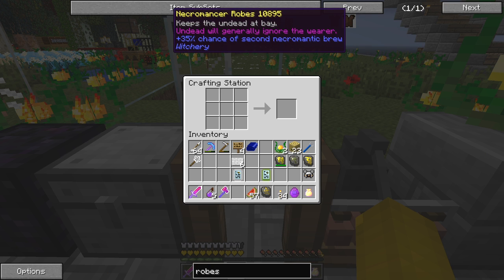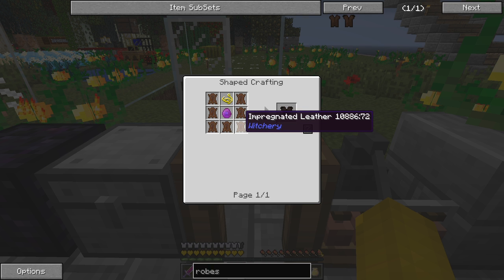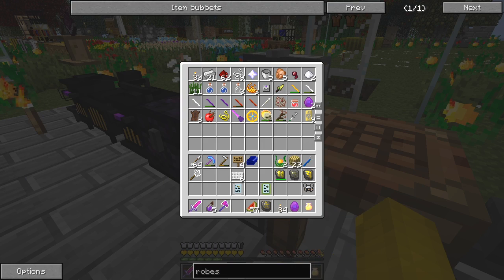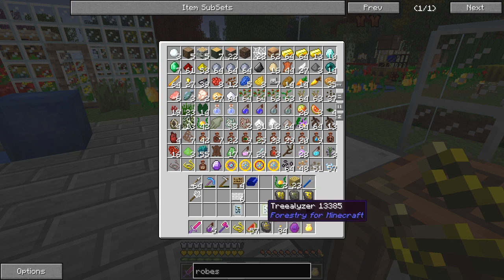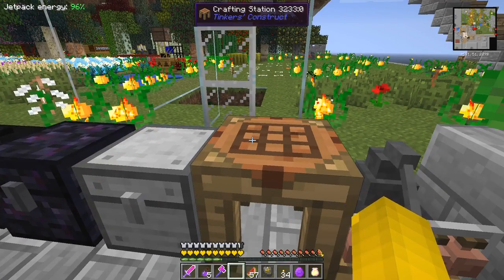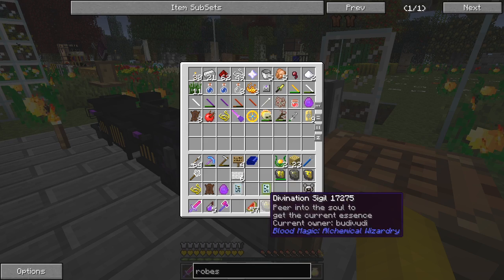Here we go — necromancer robes. That's the one we need to make. So we need a necromantic stone, seven impregnated leather, and a golden thread. We certainly have golden thread. We've probably got one impregnated leather — that's not enough, we have to impregnate some more. And we have a necromantic stone here; I think I've got another two in here, so we'll use one of those.